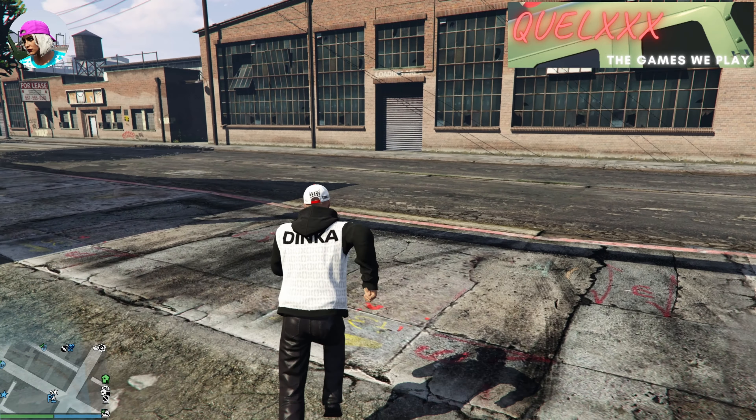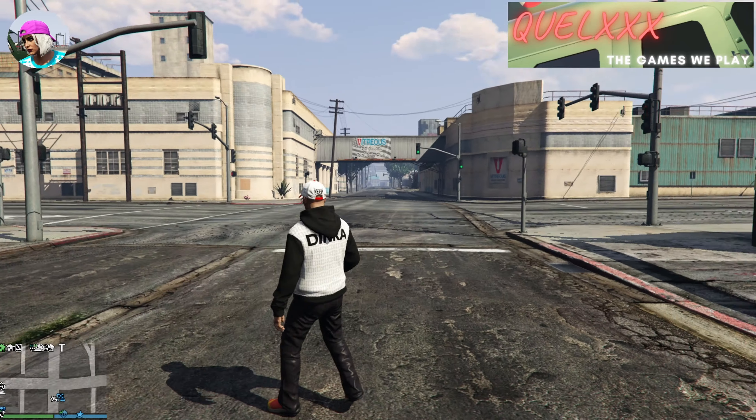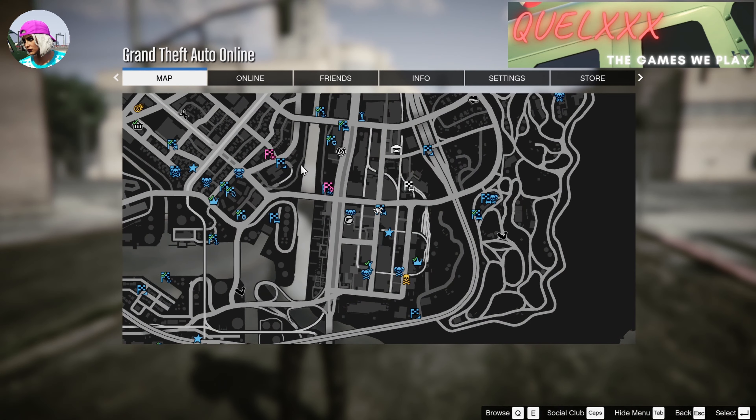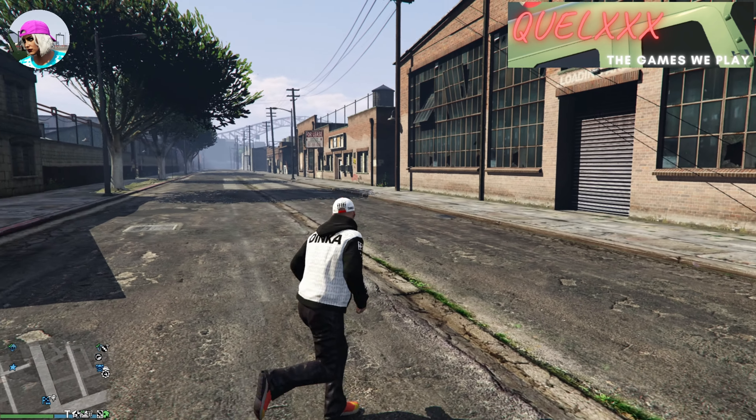Now at this point, you will not see any vehicles or any NPCs. You may be able to hear sounds though, but you won't be able to see anything — not even your own vehicle. From here on, make your way to the nearest Ammu-Nation.